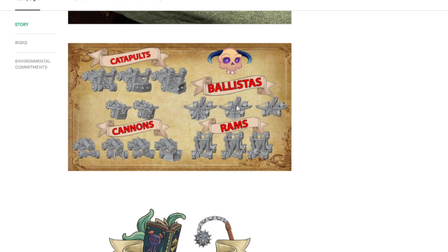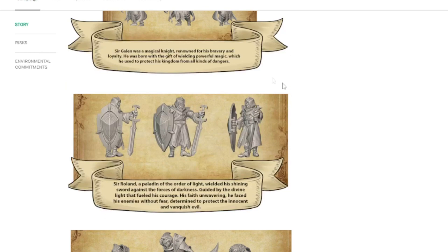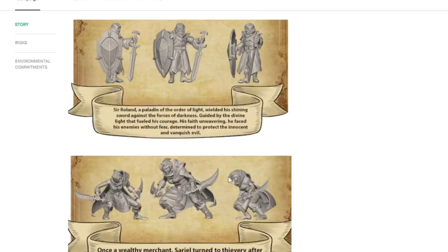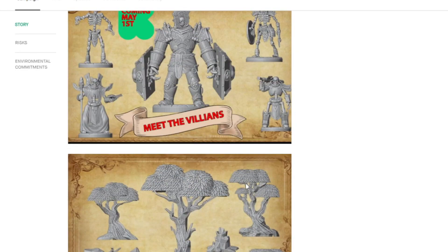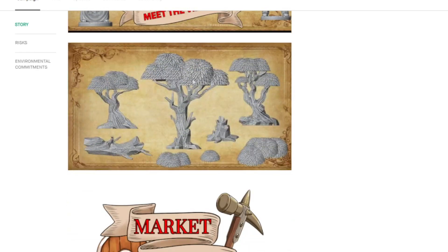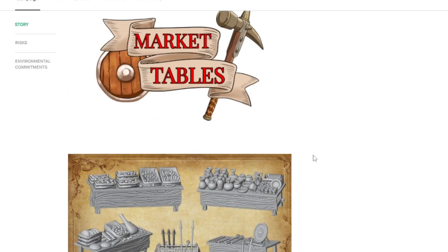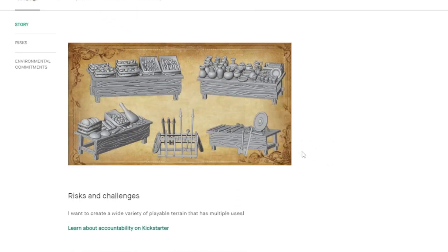We'll see if there are going to be any stretch goals involved. Here are some catapults, ballista, and siege weapons that you can add. He does suggest printing these on resin. He also has a bunch of miniatures you can incorporate, which is super cool. I'm not going to be printing out miniatures because I already have a huge backlog to paint up. But he also has some geometric trees, which is pretty unique, as well as some market stall features you can use.